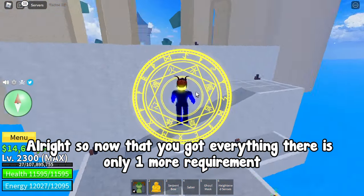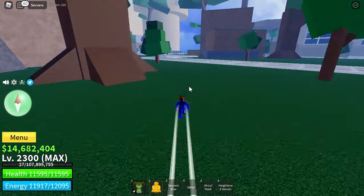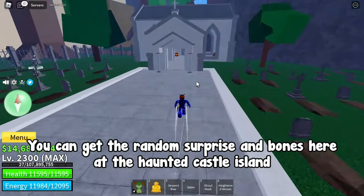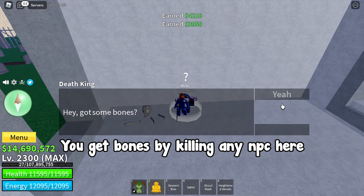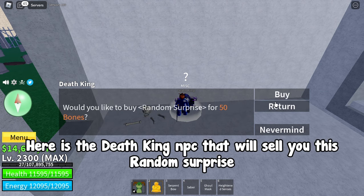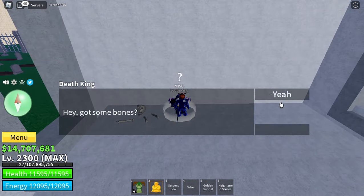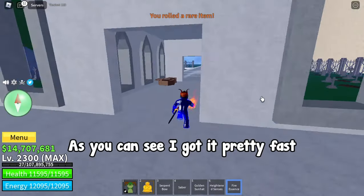Now that you've got everything, there is only one more requirement: you will need an item called Fire Essence. There is a decent chance to get it from Random Surprise, which costs 50 bones. You can get the Random Surprise and bones at the Haunted Castle Island — you get bones by killing any NPC here. Talk to the Death King NPC and buy these surprises until you get Fire Essence. As you can see, I got it pretty fast.